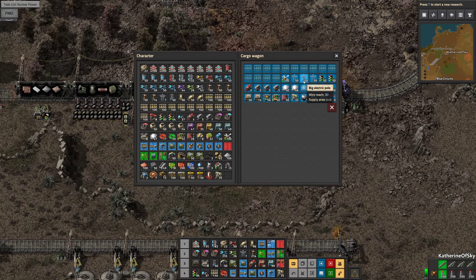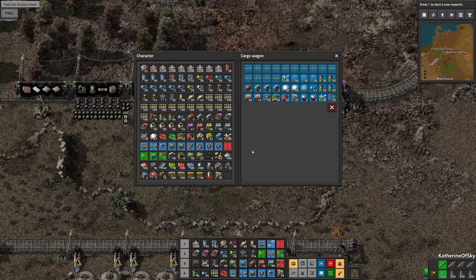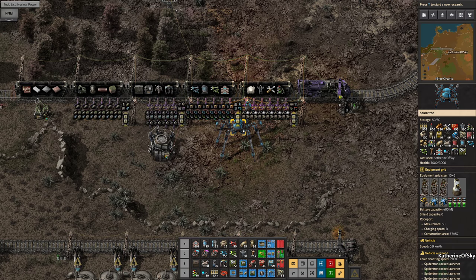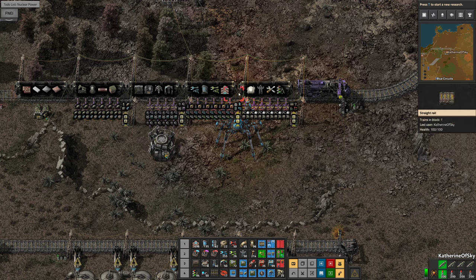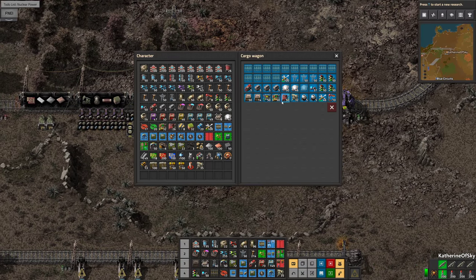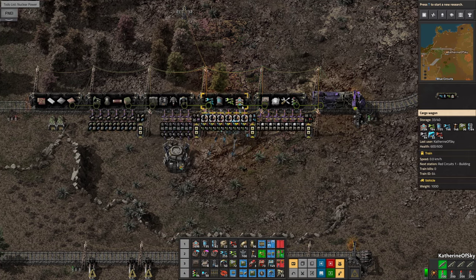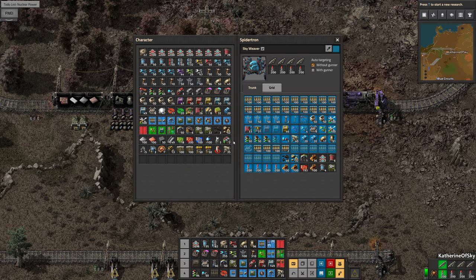I'm going to take all of the train tracks. How many of these do I have? I don't need that many, so that's fine. Power poles — let's take one stack, and then I'm going to transfer all these railroad tracks into the Spidertron, since we almost never build anything directly from our own inventory without also dealing with the Spidertron. So that's a nice thing to have.